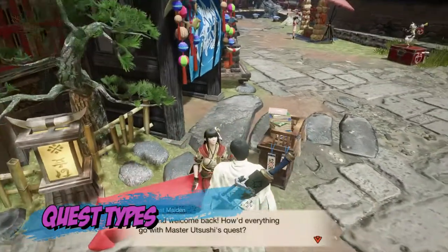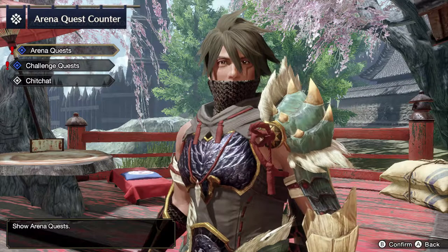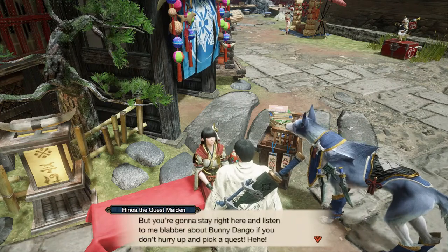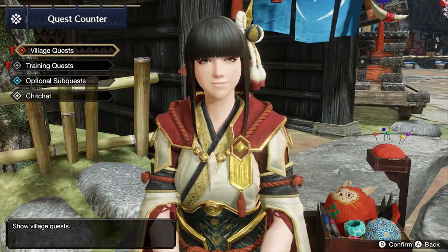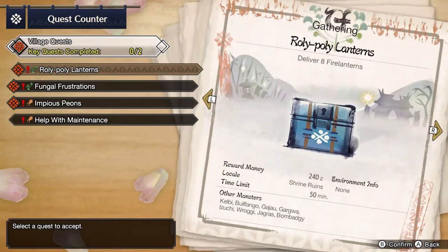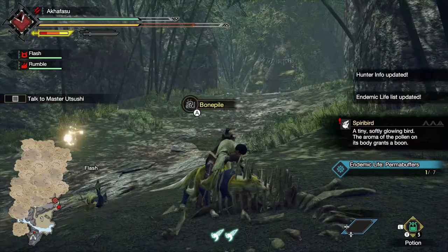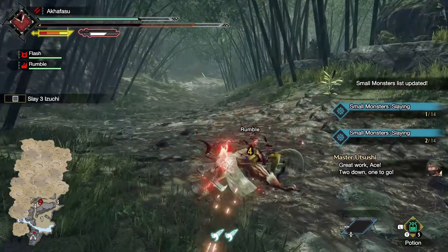There are three types of quests in Monster Hunter Rise: village, hub, and arena quests. For village quests you will need to speak with Hanoa, and with Minoto for the hub quests at their respective quest counters. The village quests are single player whereas the hub quests allow you to play with up to four players online. The village quests are easier, so I recommend taking them on to learn how the game works, gather items in the field, and learn how to take on the monsters.